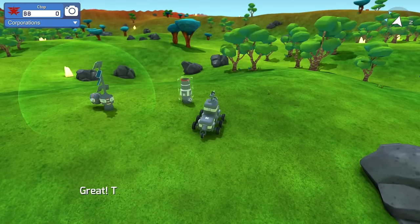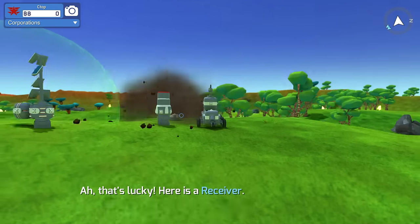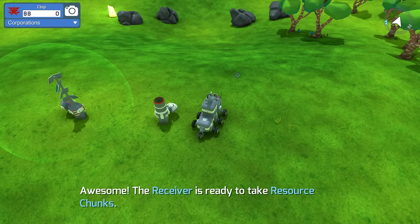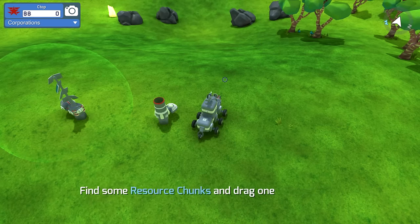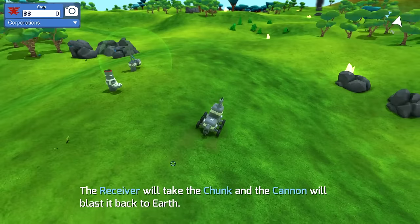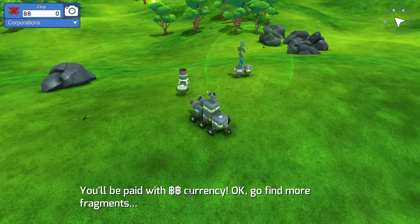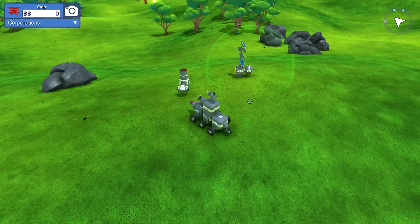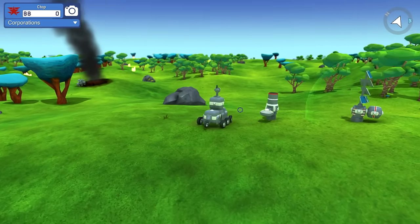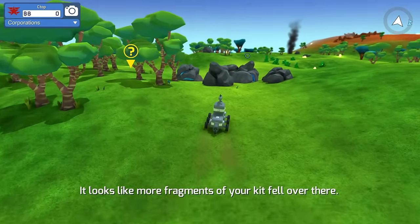The blue arrow up there is pointing at our generator. We'll take this up here, anchor it to the ground. The delivery cannon is now anchored and we should be getting something from the sky. Oh that's lucky - here's a receiver! The receiver will take the chunk and the cannon will blast it back to earth. You'll be paid with BB currency. Basically we find materials and fragments and we can toss them in there and they'll blast those fragments back to earth and we get money.